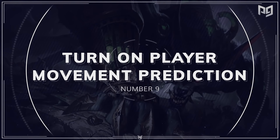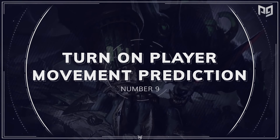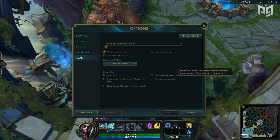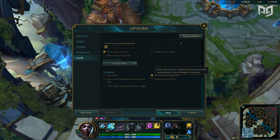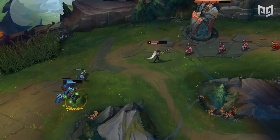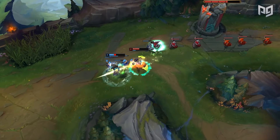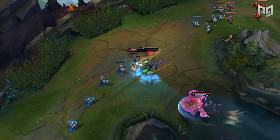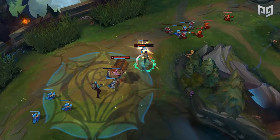Let's start off the list with tip number nine: Turn on Player Movement Prediction. To turn this on, jump into practice mode, go into your settings, then go to the Game tab and scroll down to the Use Movement Prediction box. Once you've turned that on, we highly recommend you fidget and play around with it a little bit in practice tool. It takes a bit of time to fully get adjusted to it, but once you master how to use it, you'll never go back to normal movement ever again.